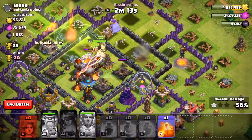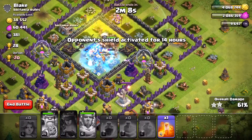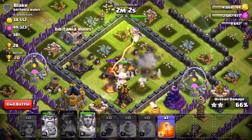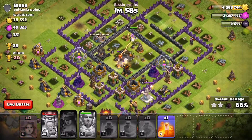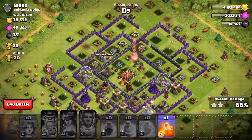Even though the placement of the spells did not go great, and the placement of the Valkyries did not go great, I still got the 2-star — 61%, 62%. They absolutely destroy bases. This isn't the best Town Hall 11, but you can definitely see that with maxed out Valkyries you can absolutely destroy it, even though they just go on the outside.